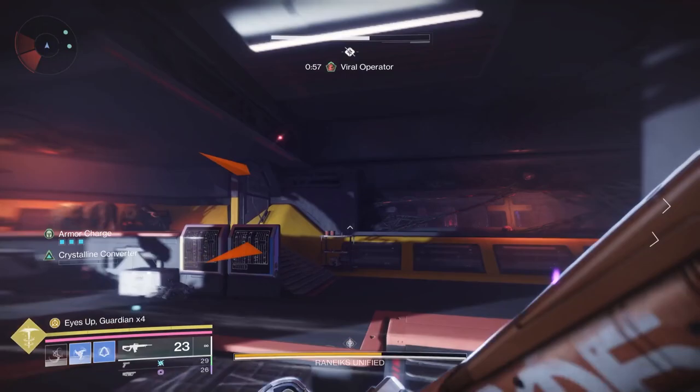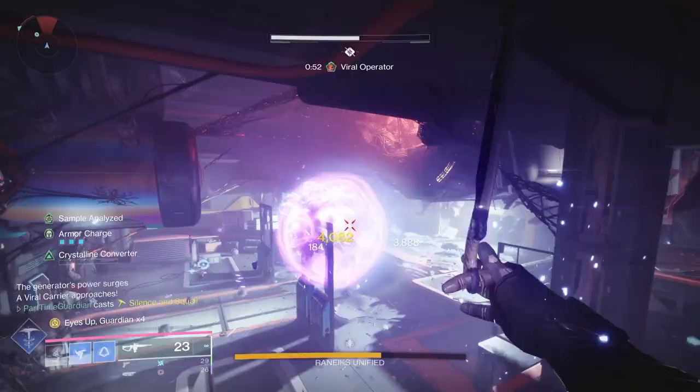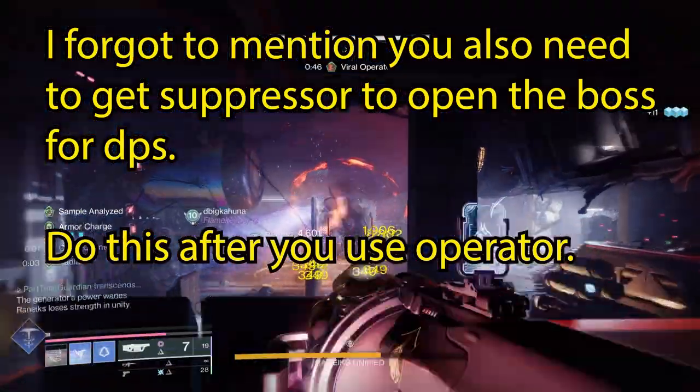This is one of the reasons you don't need the operator until you get to this point. Once you go back to the center room, you'll know what the four panels are. Go and shoot those terminals, and once you do that, the boss is going to start separating into its components.